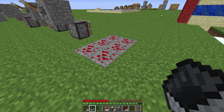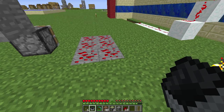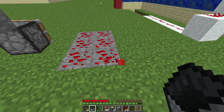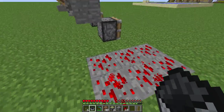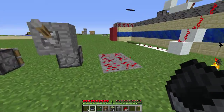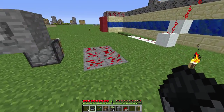One is redstone ore in its default state. The other is glowing redstone ore, which is when you hit it or when you walk over it. I'm not exactly sure why Notch decided that would be a good idea, but it is — it gives off light when you hit it. Not a lot of light, but some light.